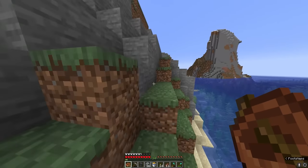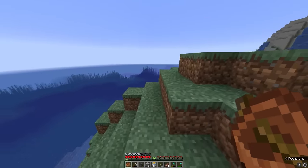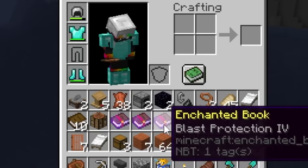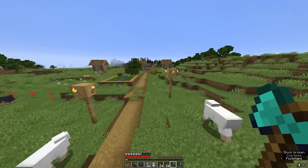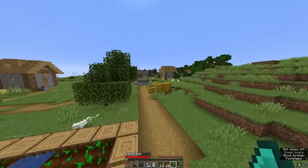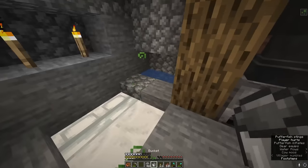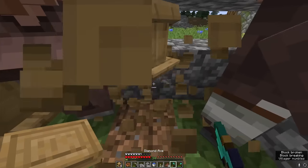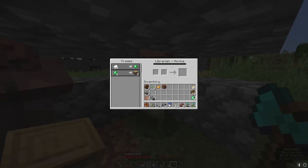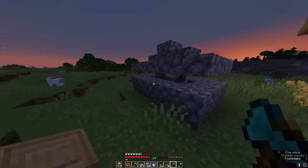The problem is we've lost all our villagers, lost our home, and we're still missing two books. So we need to find a village. There's a villager — let's build a nice little area. At first, trading was normal until I noticed something. Every time I refresh the villager, it glitches out and I can't change the trade until it remembers 10 minutes later.